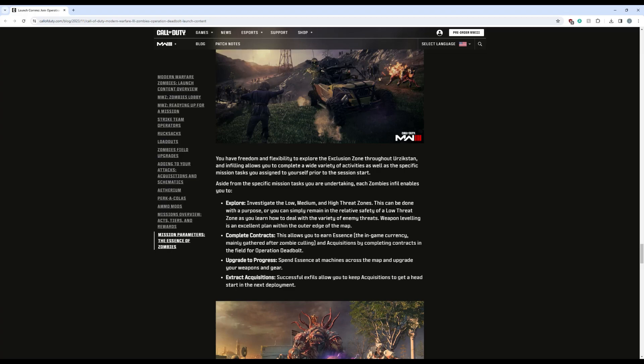You can also complete contracts, which allows you to earn essence — the in-game currency mainly gathered after zombie culling — and acquisitions by completing contracts in the field. It's kind of a mix of contracts from DMZ and objectives from Outbreak: there was an escort from Outbreak, a limited HVT, a cargo delivery from DMZ — just a whole mix of different contracts, which I think is really cool. You can also spend essence at machines across the map to upgrade your weapons and gear — buy perks, buy pack-a-punch, stuff like that.